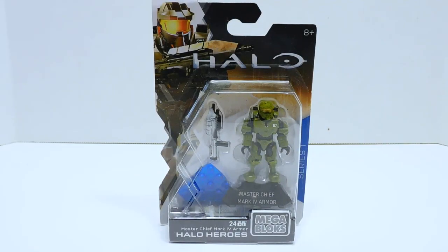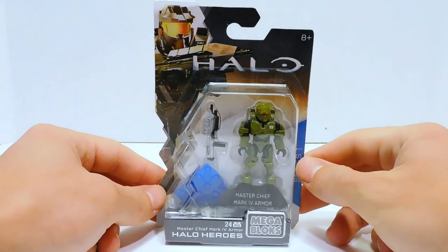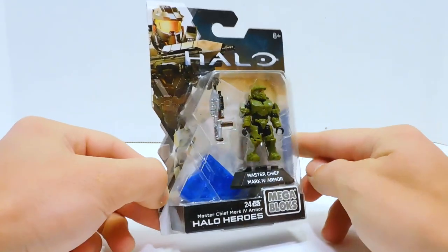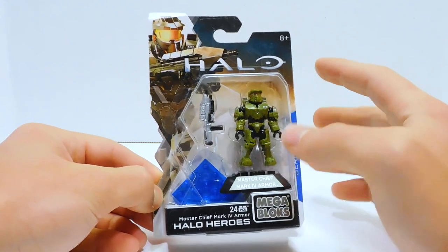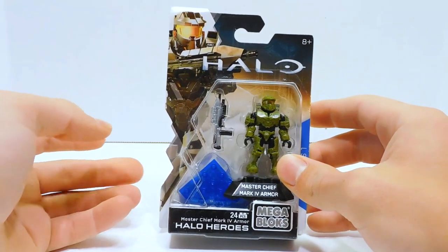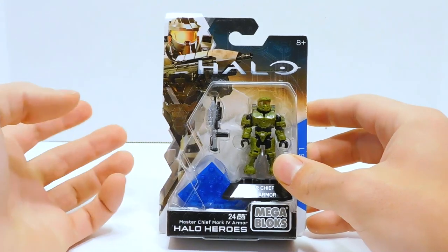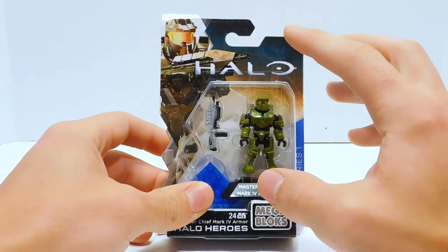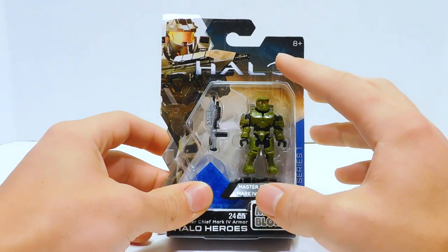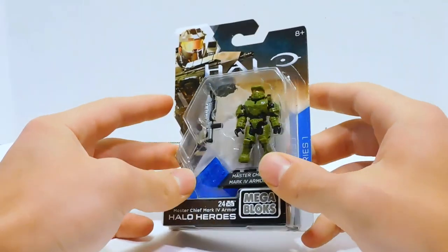Welcome to another Demarcation Media Megaconstructs review. Today we are going to be taking a look at a Halo Heroes Series 1 figure. This is the legendary Master Chief in his — I guess this is technically Halo Legends armor — it's his Mark IV armor, but it also appeared in the movie Forward Unto Dawn, which was a fantastic movie. So it's really cool to finally have that version of Chief in hand.